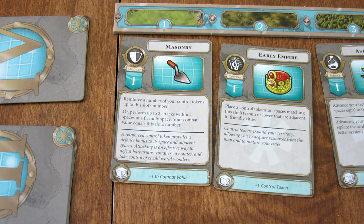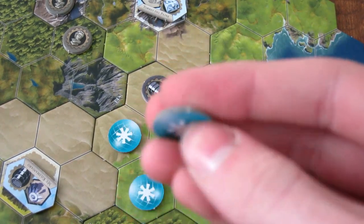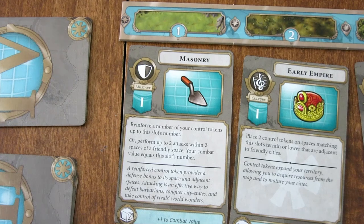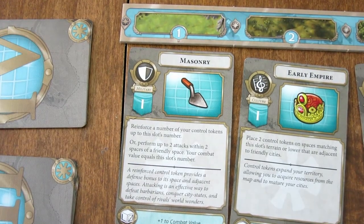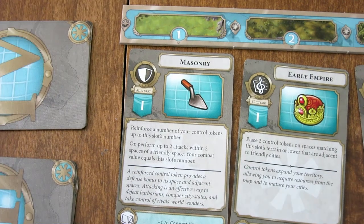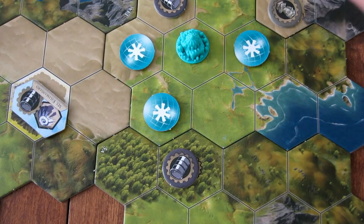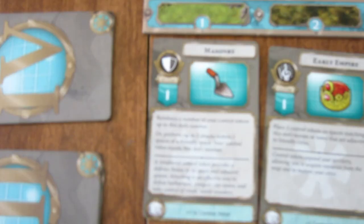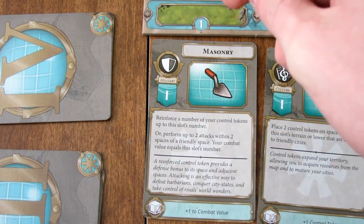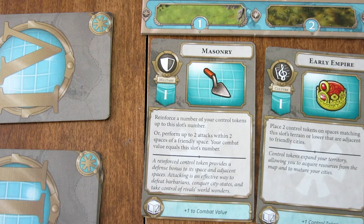The first type is Military. Military allows you to reinforce Control Tokens — remember, there are two sides: Unreinforced and Reinforced. Different Military cards say different things, but in this case we reinforce Control Tokens equal to the slot's number. We are in slot one, so we can reinforce one Control Token. It does not matter what terrain that Control Token is on. The next thing Military cards can do is attack. The slot number indicates your Military level, and the card also tells you how far away you can attack from a friendly space.